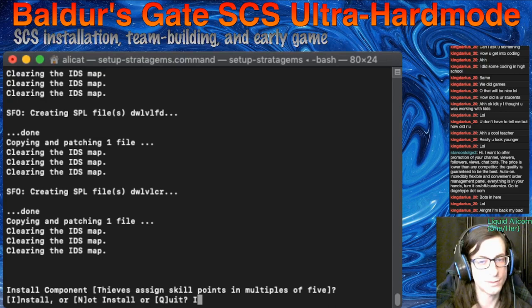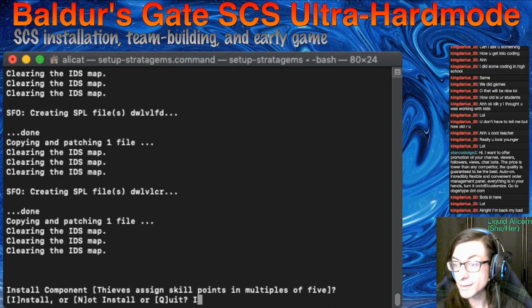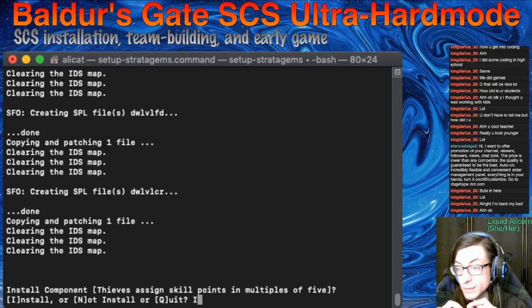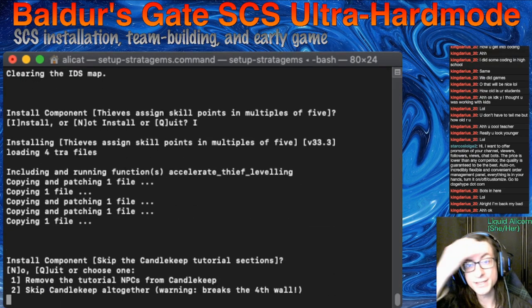Skill points assigned in multiples of five — this is just a quality of life change. A lot of people would do SCS but they're intimidated by it because they get to this terminal and it's scary. I wanted to put a video out there that includes this part of the process so that people know what they're in for and have a little bit of a walkthrough. Thieves always get skill points in multiples of five, and there's not really any reason to micromanage them by the single point. It's very marginal benefits for each point. This will just save you time in the menus — save you five clicks versus twenty-five clicks per level.